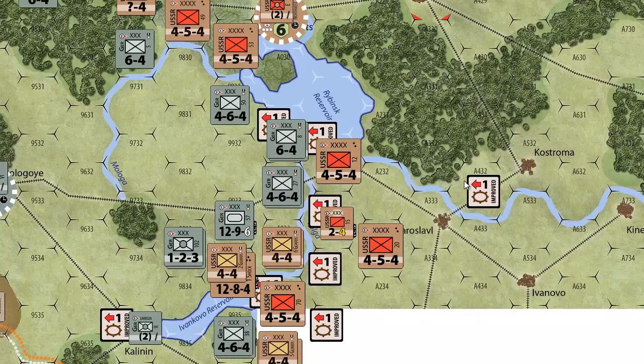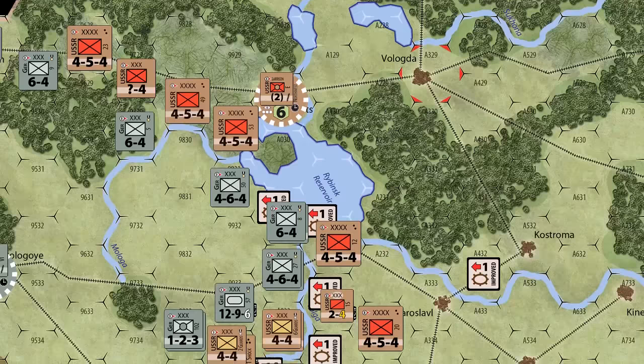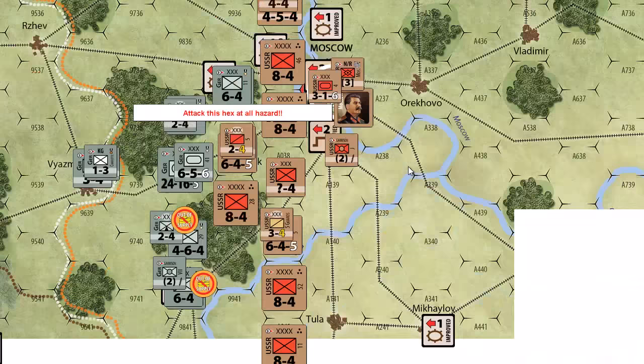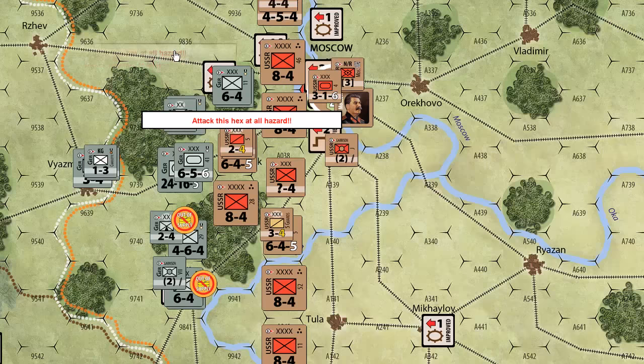We're going to strategize a bit with the Soviets. When we left off we were having a discussion about what to do with this singular clear weather turn in the midst of all this mud, and what mischief the Soviets might be capable of. We left ourselves a note right here: 'Attack this hex at all hazard' — that's the hex where these two 6-4s reside in a trench.